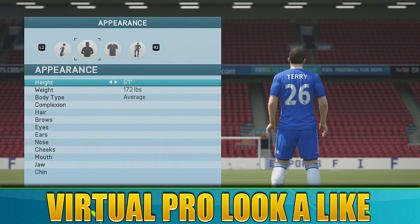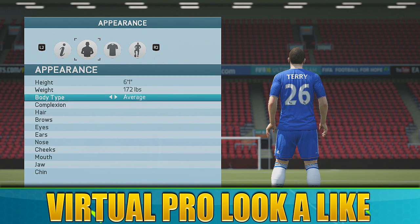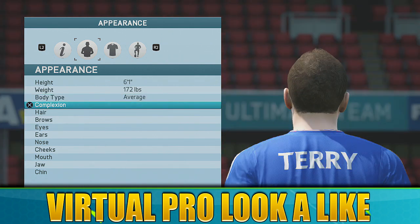Avid is back with another England virtual pro lookalike tutorial for FIFA 16. Today it is John Terry. I've gone with the shorter hair on top because it gives the Terry hairline. How I've been doing these is comparing them with EA's version and taking examples from that, as well as looking at photos face on. This is nowhere near as good as EA's obviously because it's a face scan, but the profile is so close — really happy with it.